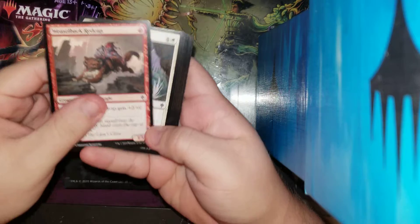What we're looking for is Questing Beast, Oko, Brazen Borrower, and the Showcase variants. Let's do it.